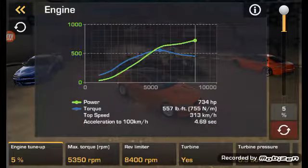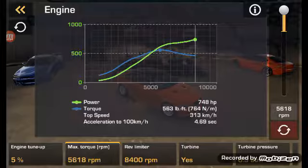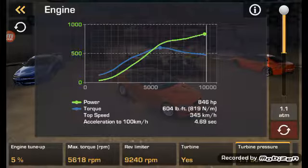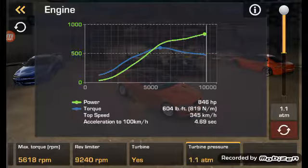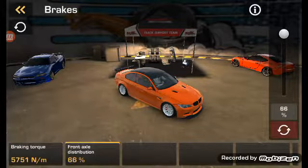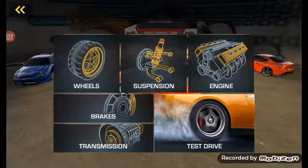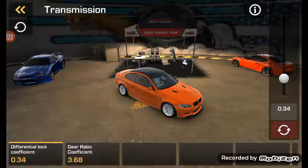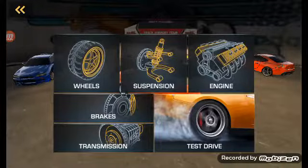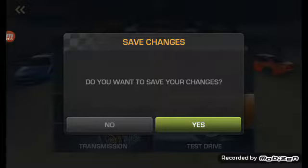Engine 1 — big engine tune. Torque, rev them, spread all the way down. Bring that up. There we go. Brakes — braking torque, need those brakes. Front axle distribution. And transmission — differential lock, zero. Gear ratio — I've never got a 2.50, so I'll try that.